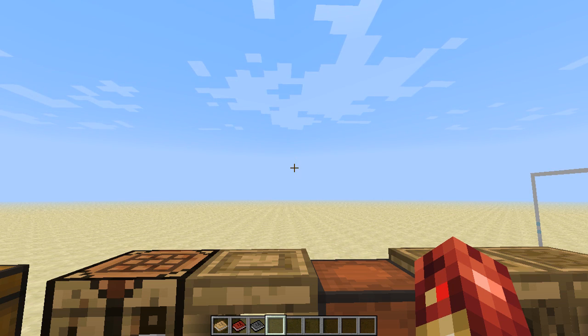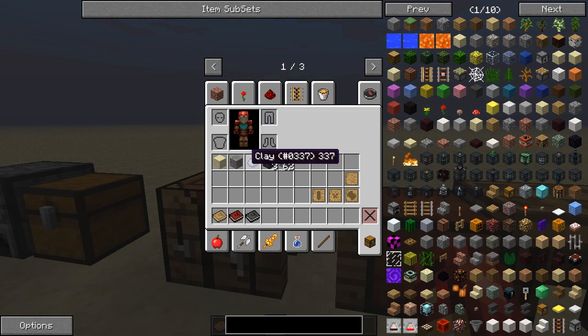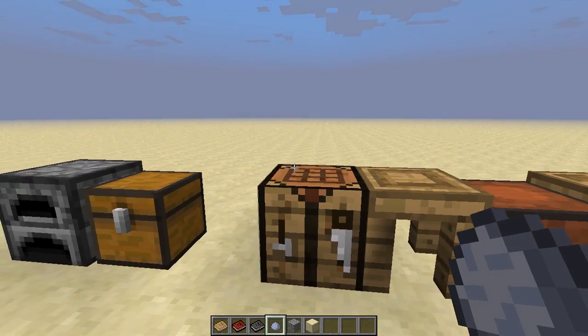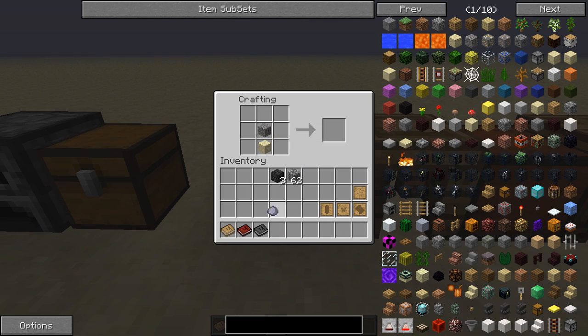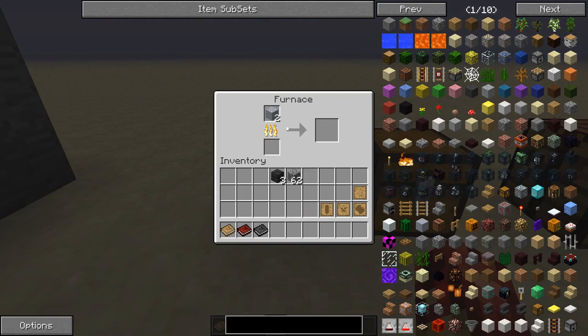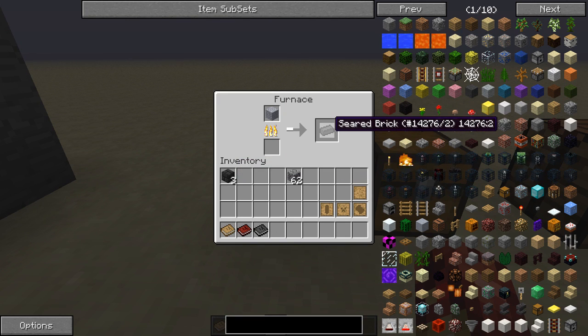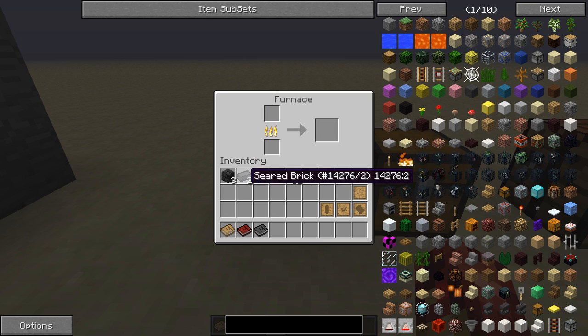Now we're going to learn how to create a smeltery and how to make casts so we can make awesome tools such as the hammer. First we're going to need seared bricks. In order to make those you combine gravel, clay, and sand — I don't think there's any particular order — and you'll get grout. When you take the grout and smelt it, it gives you a seared brick, and you need four seared bricks to make a block. It's very resource consuming but in the end it's worth it, so you need to find a lot of clay, gravel, and sand. You take four grout in a two-by-two pattern and you get a seared brick block.